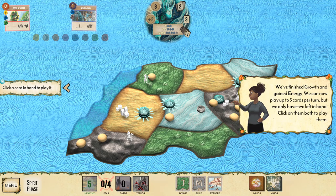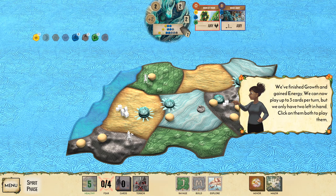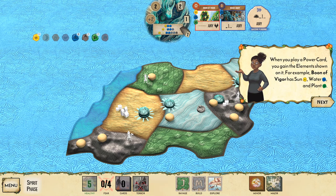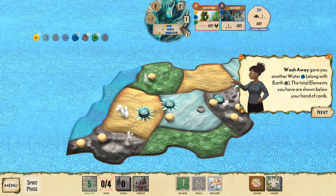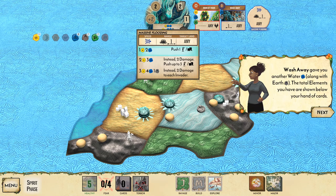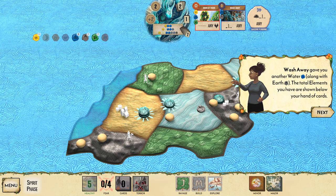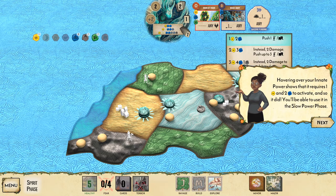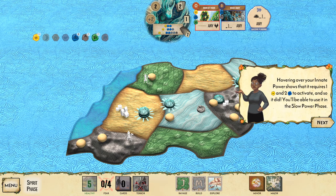We've finished growth and gained energy — we can now play up to three cards per turn, but we only have two left in hand. The innate power Massive Flooding has appeared again. When you play a power card, you gain the elements shown on it — for example, Boon of Vigor has sun, water, and plant. Wash Away gives water and earth.